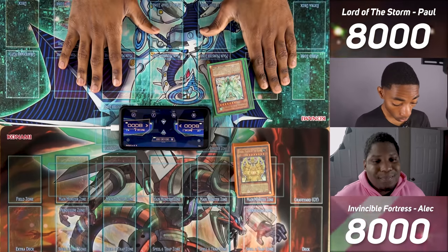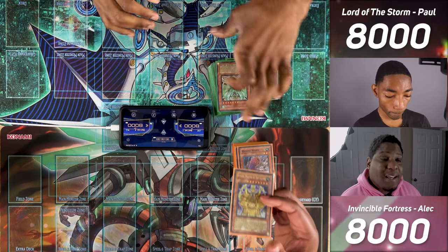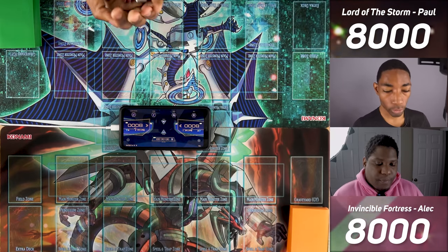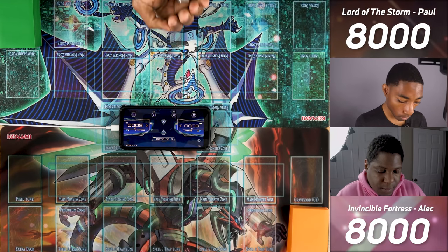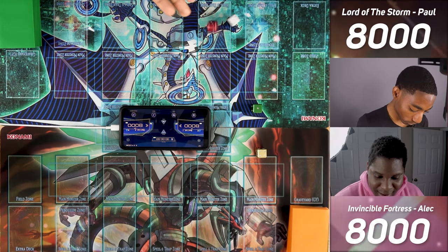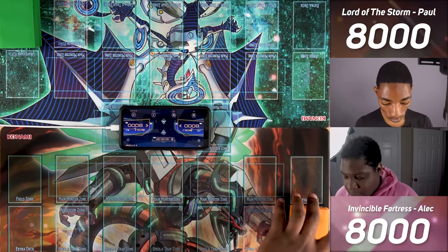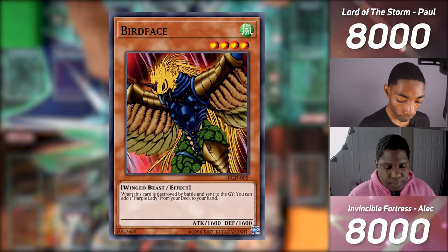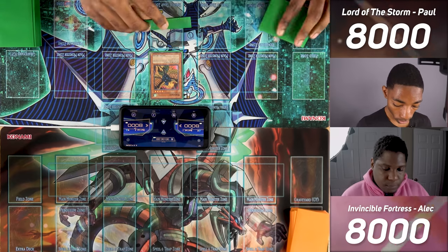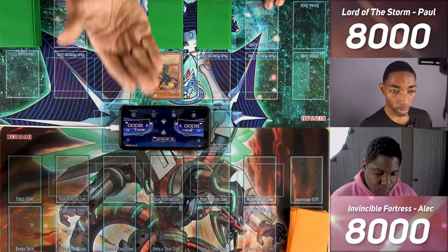Alright, we've got our structure decks. I'm going to be playing Simorg Bird of Divinity, and my opponent has Exod Master of the Guard. Good game, Duelist — let's go. We roll to see who goes first. High roll — nine to five, so I will take the first move. I'll normal summon Birdface: if it gets into the graveyard by battle, I can add a Harpy Lady from my deck to my hand. I'll set three cards face down and pass my turn.